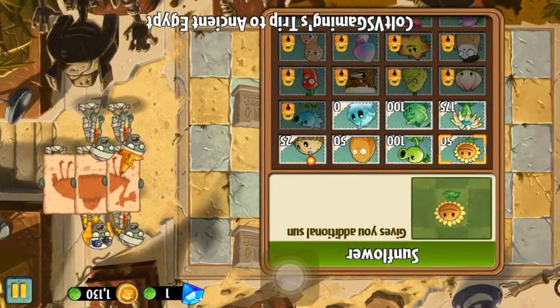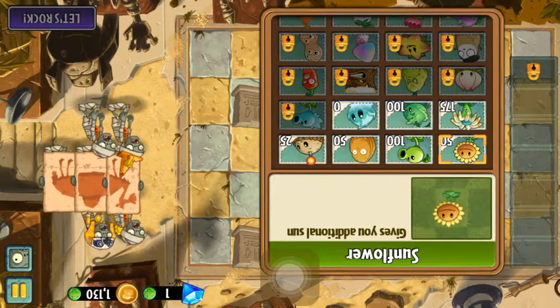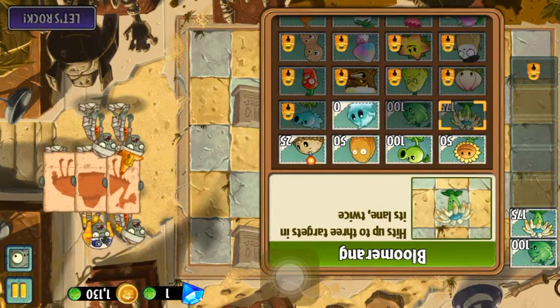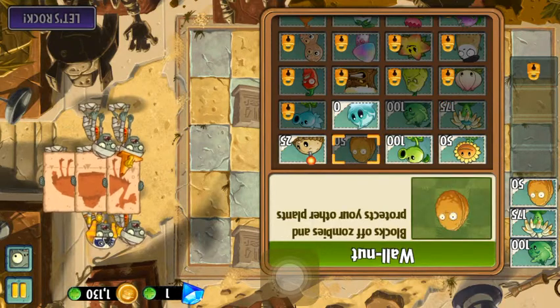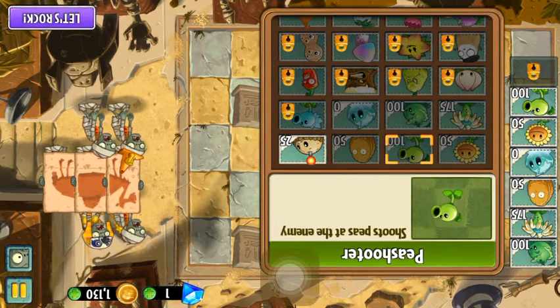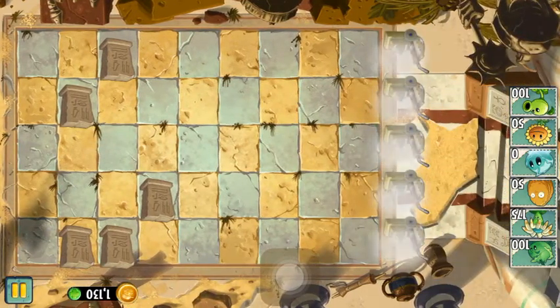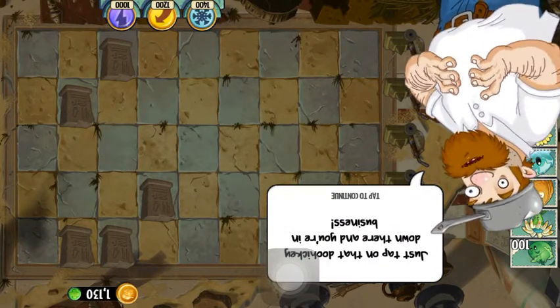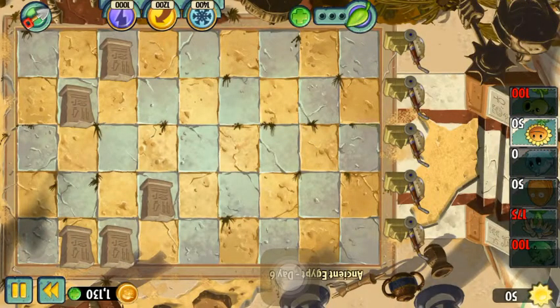Cool Versus Gaming's trip to Ancient Egypt! I think I might want to get the sunflower — no, actually I'm going to get the Cabbage-pult, the Bloomerang, the Wall-nut, the Iceberg Lettuce, and the Pea Shooter. Alright, we're going to try this and see how it goes. Oh, there's a new camel zombie in this one! If you want to use a power-up, you can buy one with coins. Let us start by planting our row of sunflowers.